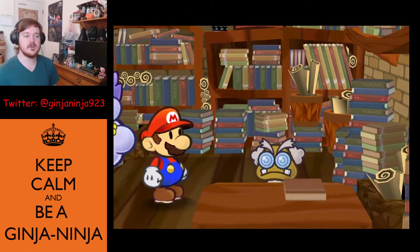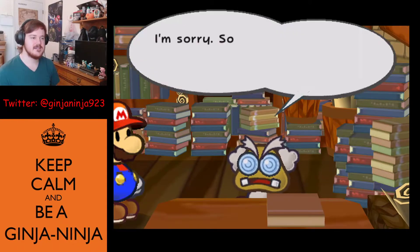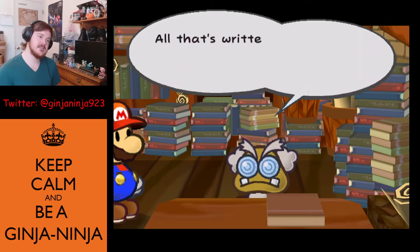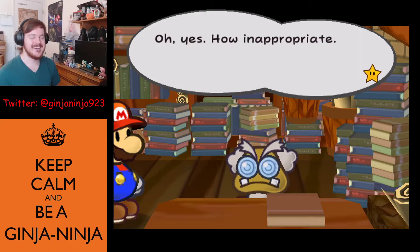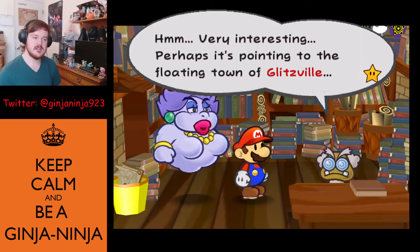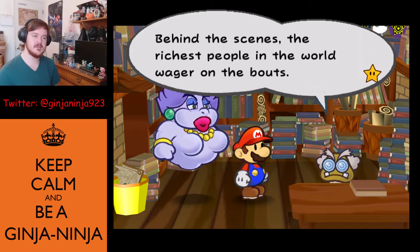That door has been sealed shut for a thousand years by the crystal stars. To open the seal we have to muster the power of all the crystal stars. The darkness stole the key, stole the sky — and the cataclysm reigned. As for the map's floating location, it may be pointing to the floating town of Glitzville. There's a stunning arena there where great warriors battle. Families go there on vacation to watch fights, but behind the scenes the richest people in the world wager on the bouts.